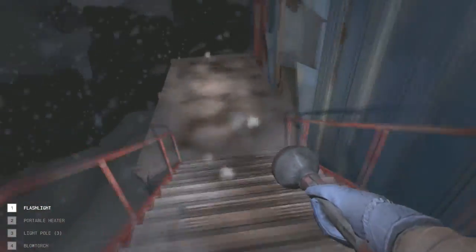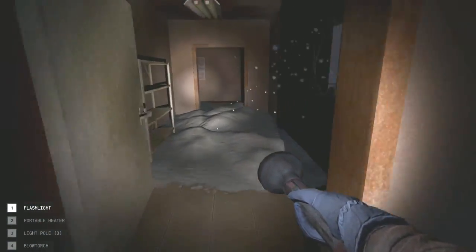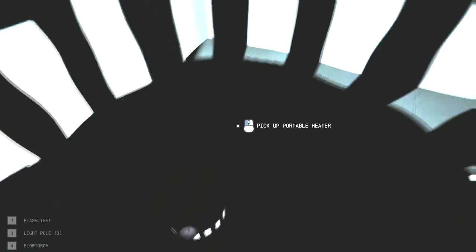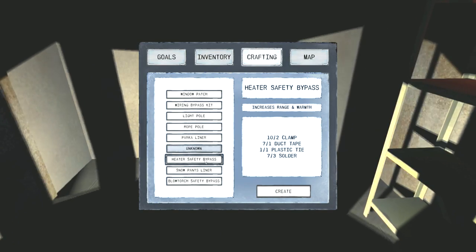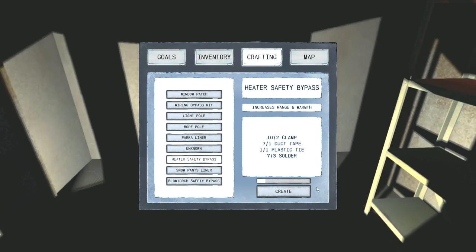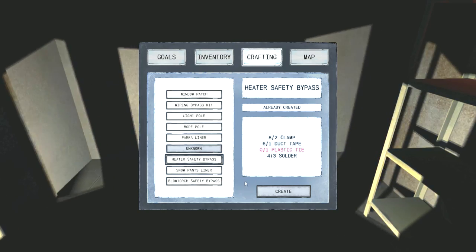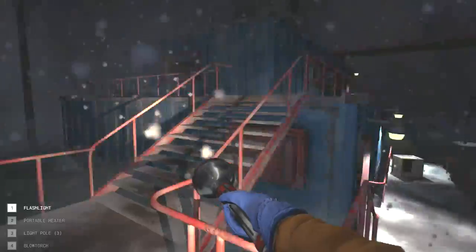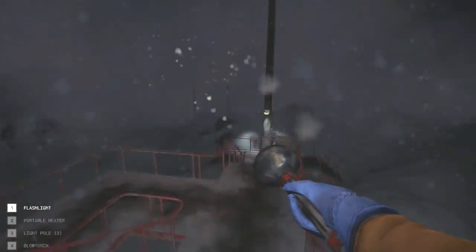I'm not sure what I picked up just now - was that the transmitter? Whoa, she's walking like she's drunk. Let's move. Get back in here and warm up. We'll go up to the roof in a second. Oh yeah - heater safety bypass! I needed that, let's do that real quick. Increases range and warmth. When I have that I don't have to use it as long, which actually ends up saving fuel. Wait - where am I? Oh I'm on the wrong side!